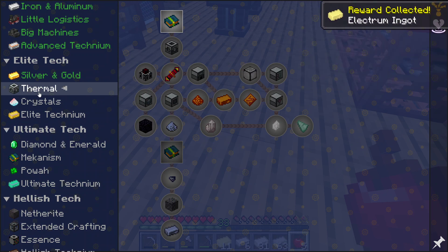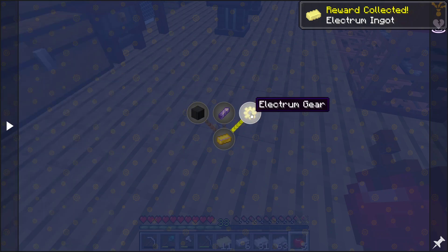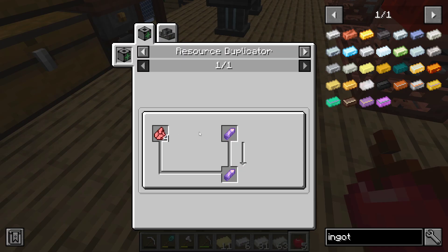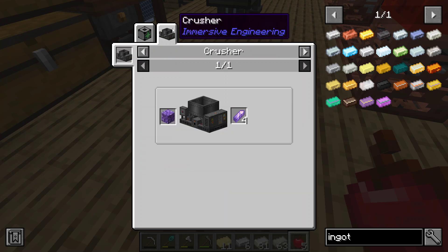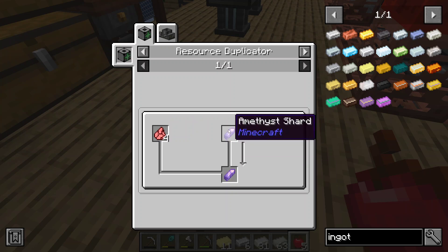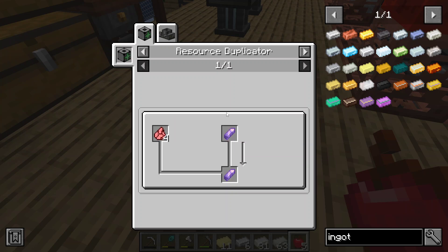We're going to unlock some thermal. Do I need to? If we look at elite, it's going to take electrum gears, and we just figured out how we can make electrum — so that's not bad. Amethyst, which comes from the resource duplicator. How do you get the first one? That's kind of weird — it looks like it duplicates amethyst shards, but I don't know how to get the first one. Maybe we have to unlock something that would then add another thing there. Probably.